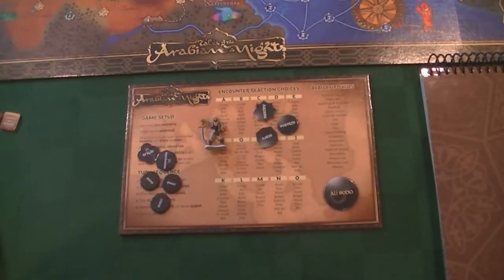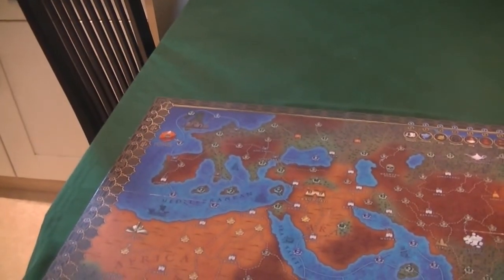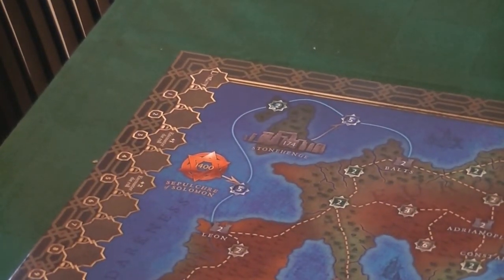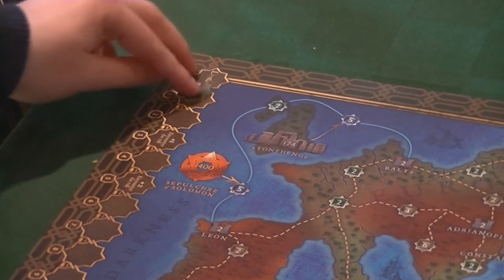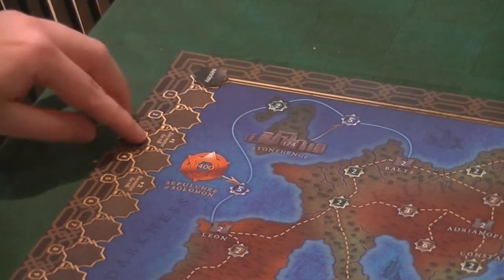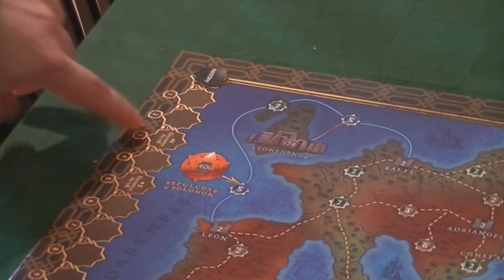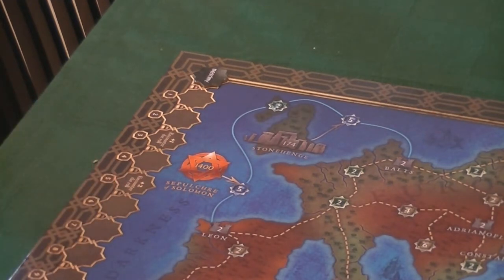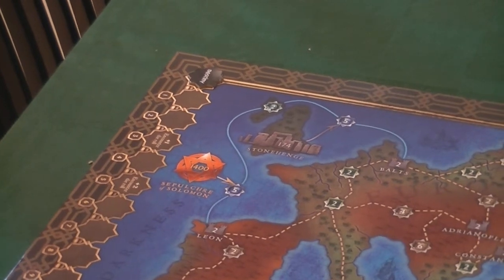Over in the top left-hand corner we have the destiny track. All we do is put our destiny marker at zero. As we have encounters, we go up the destiny track. Along the track you can see text that says 'plus one encounter die roll' and 'plus two encounter die roll' — these mean you meet more wonderful things as you go further into your story. So we put our destiny marker there.